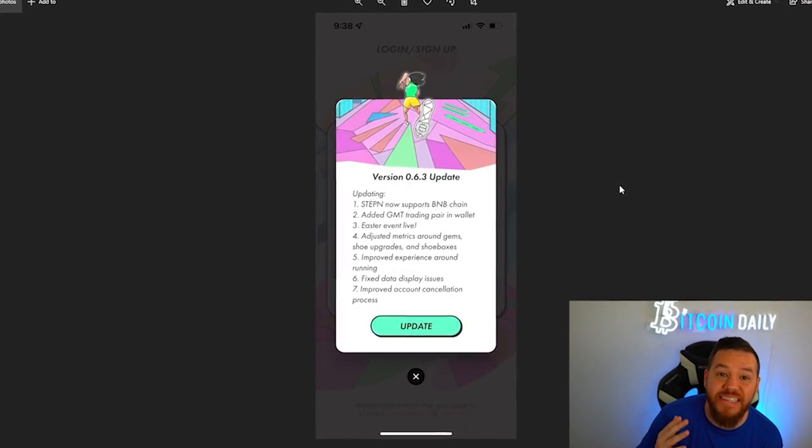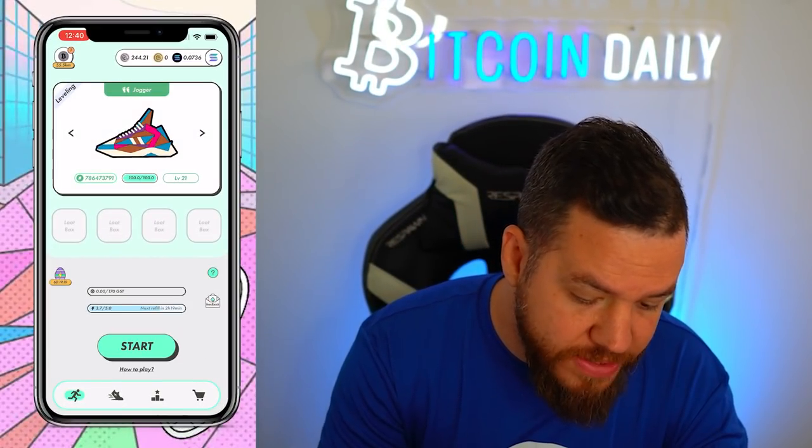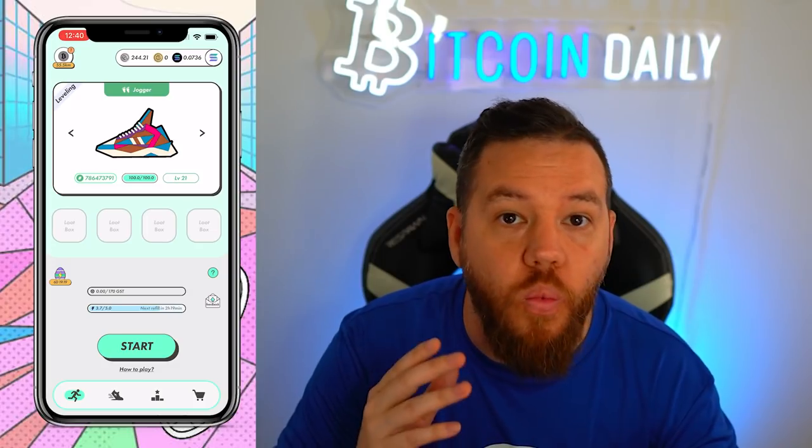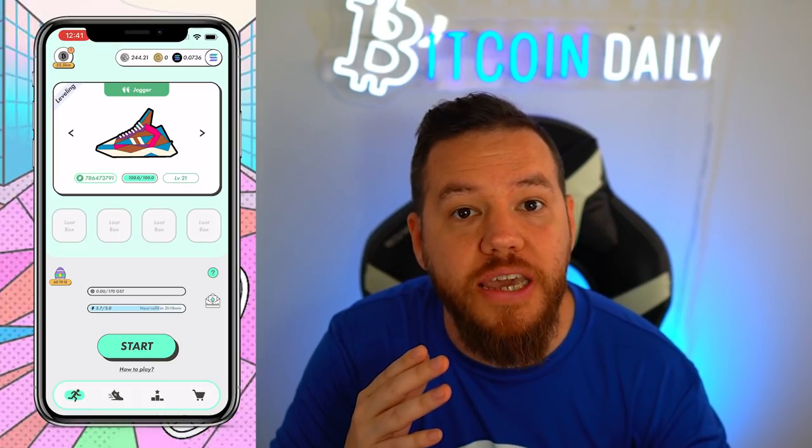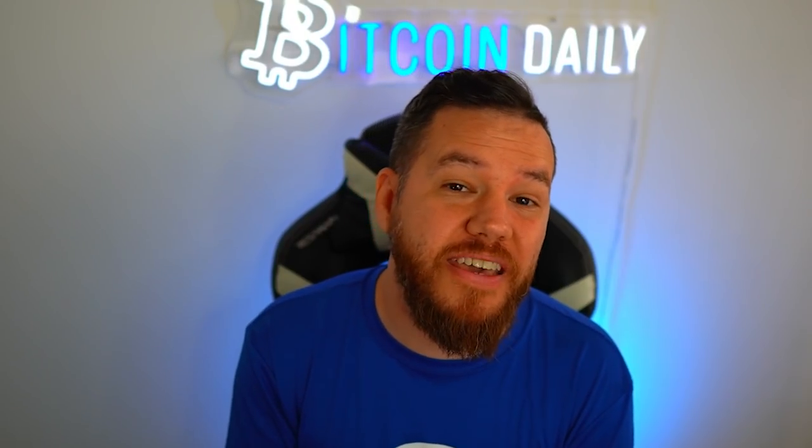The Easter event is now officially live. When you open your app, you will see on the left-hand side a little Easter egg with a countdown — currently at six days, 19 hours, and 18 minutes. This event will last for seven days. In their recent AMA, they announced that during the Easter event, when you open up a mystery box it will have something extra in the box. We don't know exactly what that extra is yet, but I'm thinking it might be some free GMT included with whatever other gem or item is in the box.